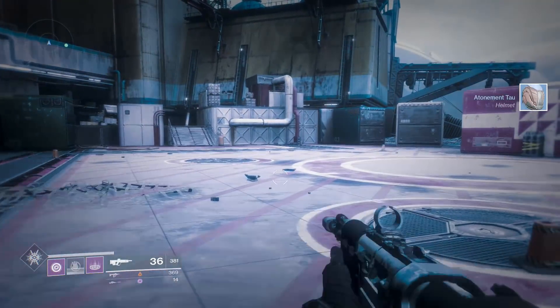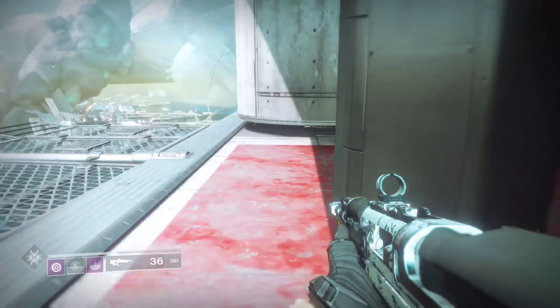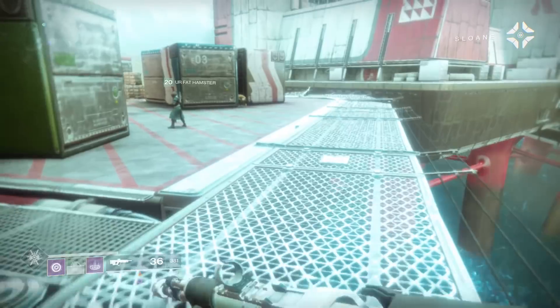Now let's move on to what you actually need to be doing after it's dropped. This is, yet again, another four-step process. If you read the square in your inventory, they give you hints on what to do. So let's take a look at the first drop and the cryptic puzzle within.